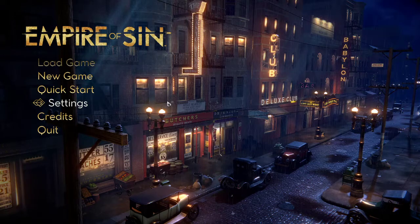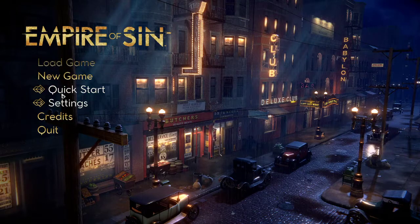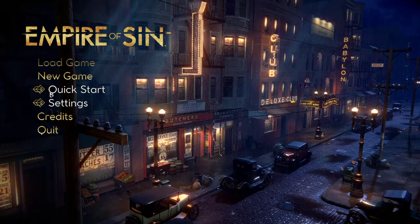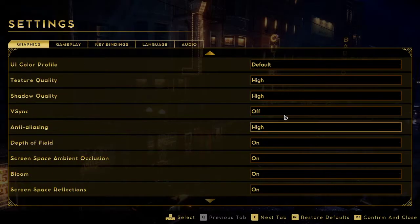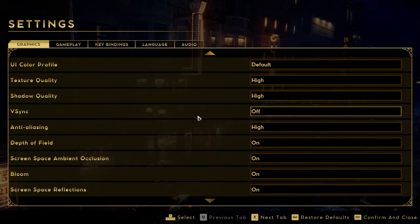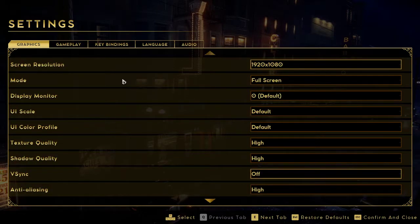I just wanted to change up the games a little bit and this one really jumped out at me. I was going to restart XCOM, but I really wanted to take a look at this. So we have our loading screen - new game, quick start. I'm not going to do quick start, we're going to do new game. We have a whole host of settings. The only thing I've turned off is the V-sync. Let's actually take a look at the Steam store.